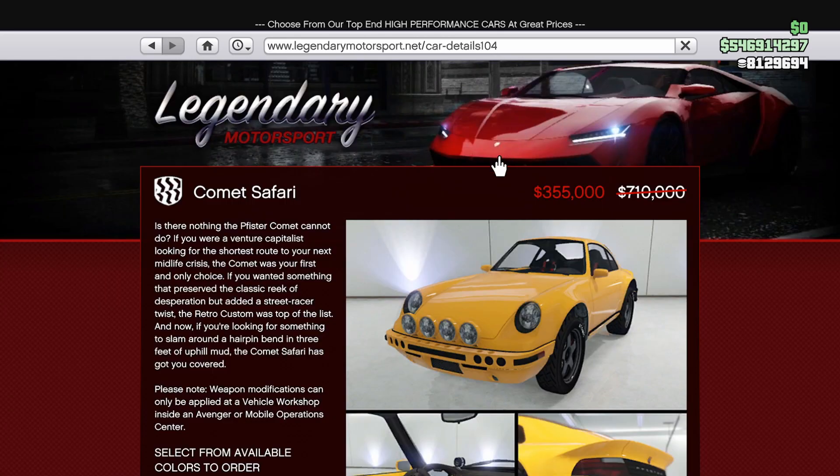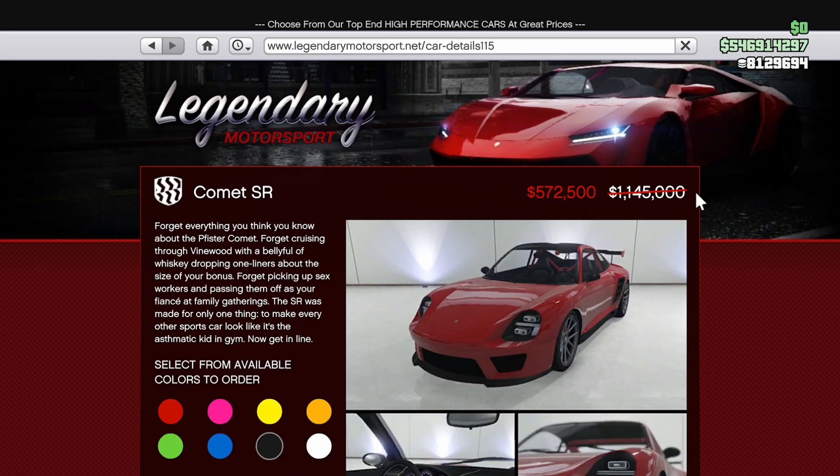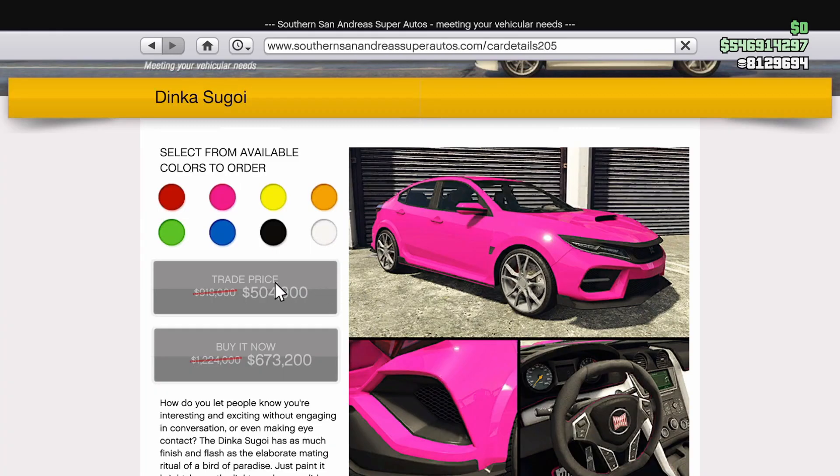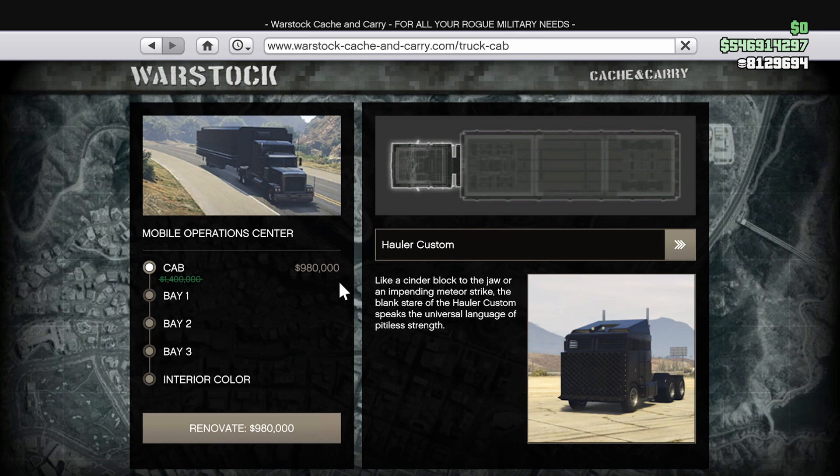For vehicle discounts, at half off you can grab the Comet Safari and the Comet SR. At 45% off, we have the 811, another Pfister vehicle, and the Sugoi. 40% off is the Penumbra FF. And at 30% off, you can grab the MOC as well as any renovations for that vehicle.